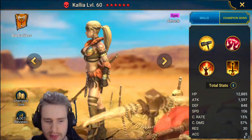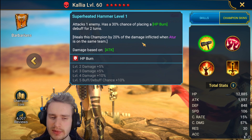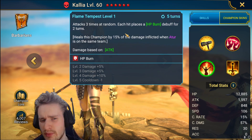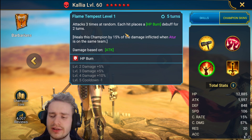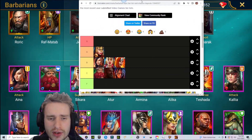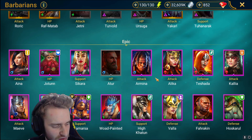Calia — I'll review this champion pretty quickly. She was one of my first six stars when I was using her in Clan Boss back in the day. She attacks one enemy with a 40% chance of placing an HP burn debuff for two turns. She attacks all enemies with a 75%, books to 100%, chance of placing a heal reduction. She attacks three times at random, each hit placing an HP burn debuff for two turns on a four turn cooldown. She had a buff recently but she's still a super power crept champion. Her reviews out there are not accurate — this is not a very good champion. I'm going to place Calia into the F tier. I have her built out and 60'd if you want to see a review, let me know.